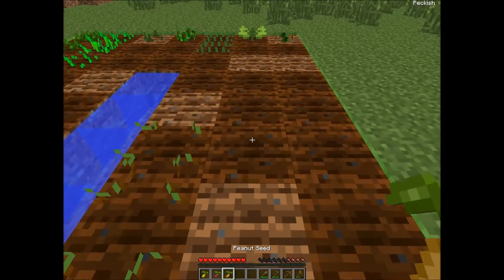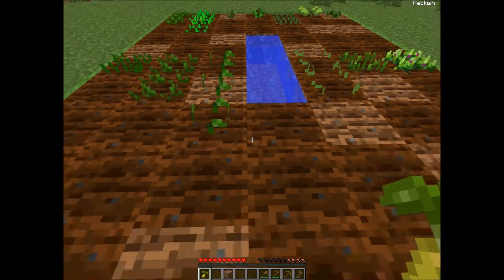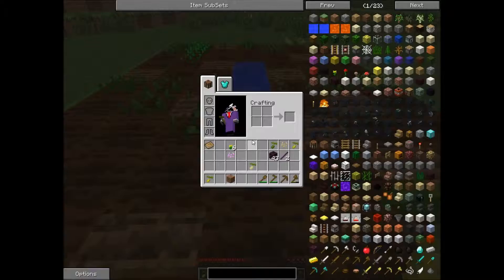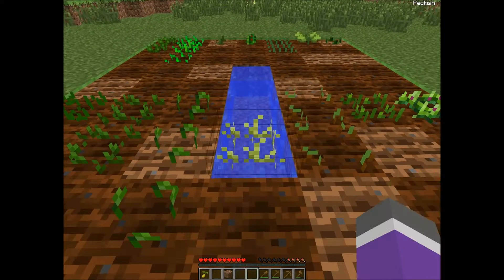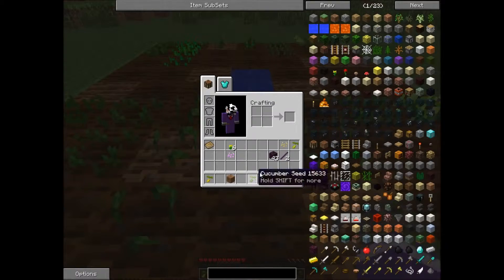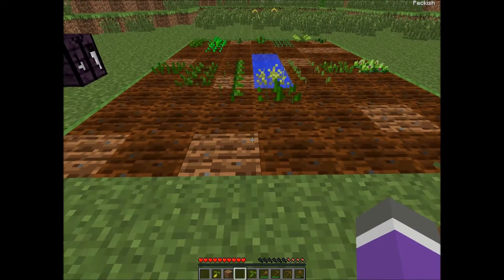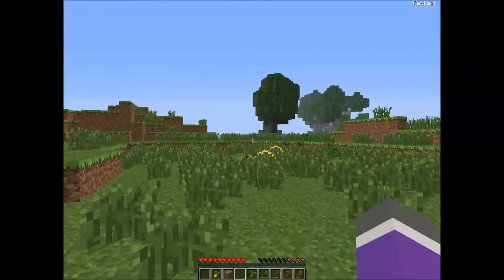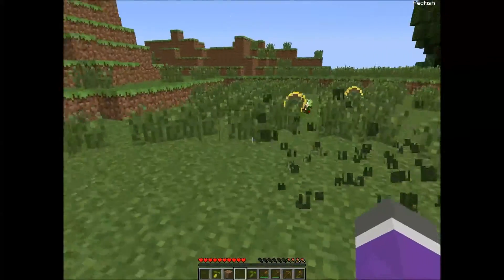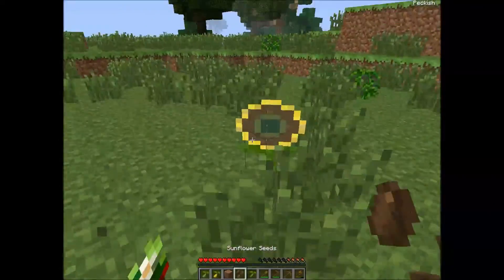Zucchini. Beets. What have we got left? We got this row. Pineapples — and you plant that on water. I'm gonna just do that now. Cucumbers, corn — or pineapples. I quite like the sound of corn. Let's get that all growing. We will have to expand this, actually, but for now.